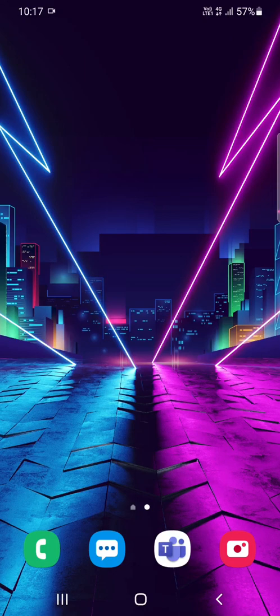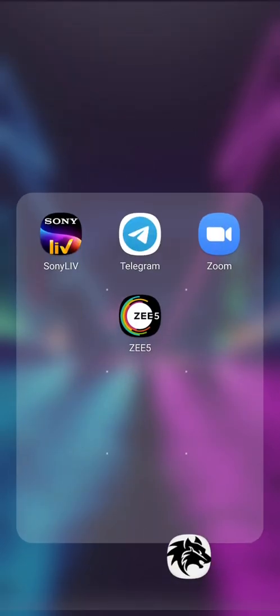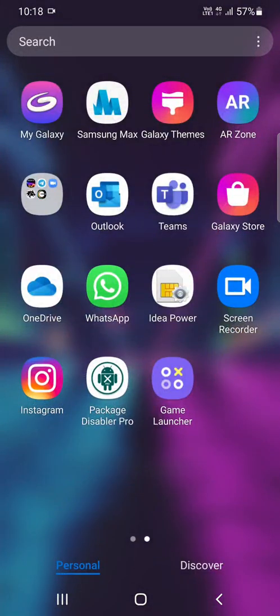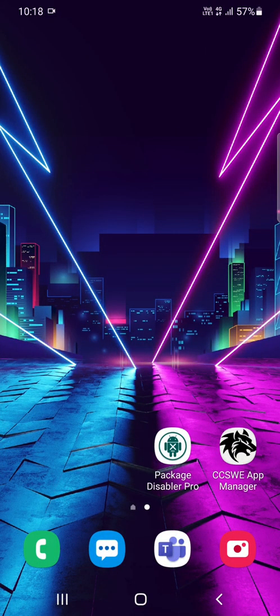Hey guys, this is Shivam. Shivam is Neon. Today I will show you which app is better to get smooth and max FPS. I have installed the CCSW app and another one is Package Disabler Pro, so let's start.